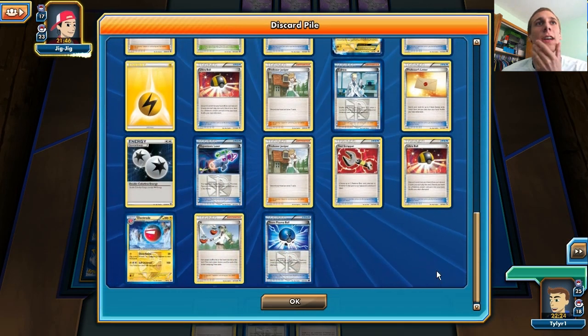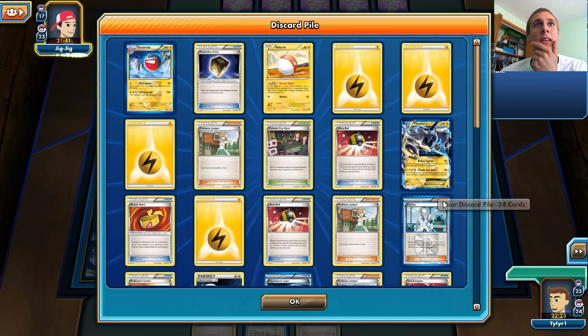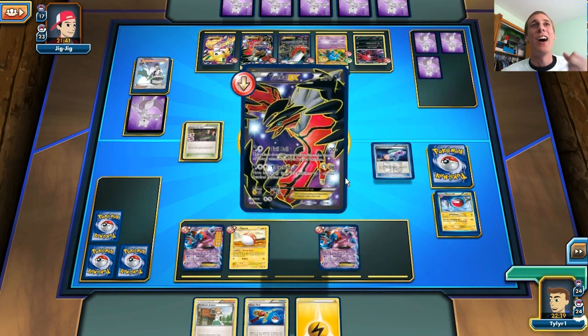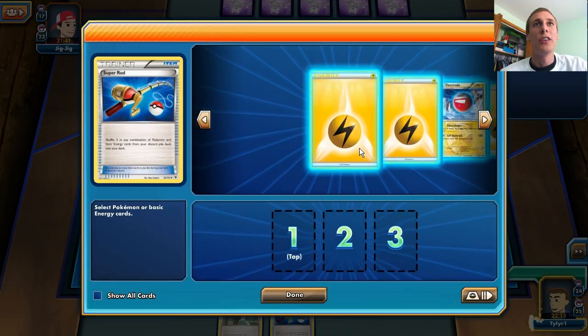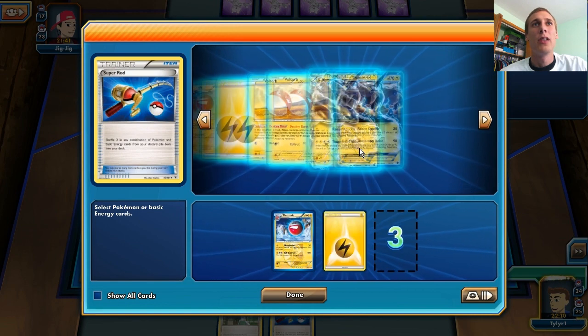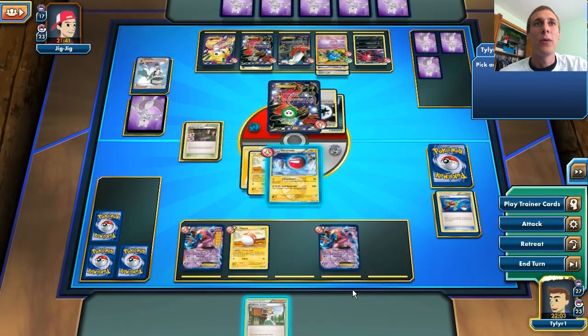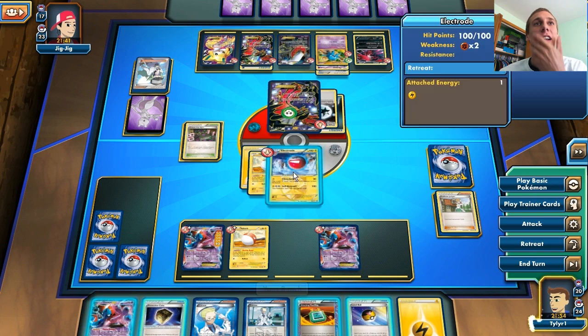We need one Energy, and that's going to be hard. At least I do have the Super Rod, so I can get those Energy back in my deck. Let's bring out our Electrode and — sweet, I top-decked the Energy, that is very nice. I'm going to put that on my Electrode and then Super Rod. Do I need an Electrode back in my deck? I do — I'm going to put an Electrode and two Energy back. Then just Juniper — no Tool Scrapper, but we do have a Dowsing Machine, so that is going to be enough.